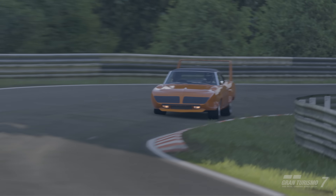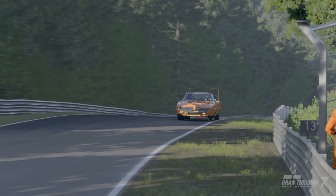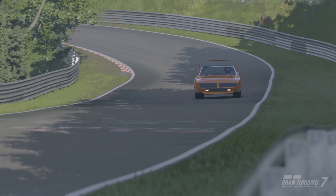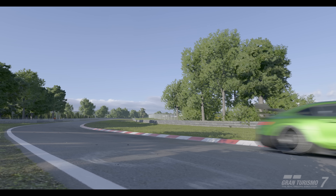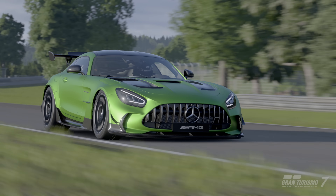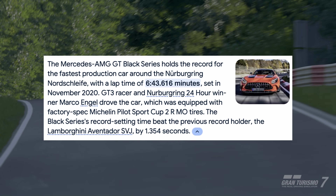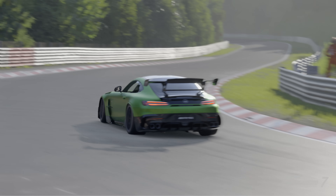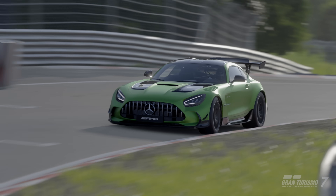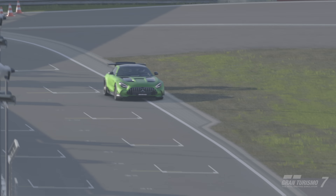But does this mean the car can handle well? Let's take it to the Nürburgring to find out. We'll need a benchmark lap time — another car with a big wing and a lot of power. What better car than the AMG GT Black Series? This car has 720 horsepower and set the production car lap record of 6:43.6 in 2020, with massive amounts of downforce, modern suspension, and a modern chassis. So let's set a lap as a benchmark in-game and see if we can match it with the Superbird.